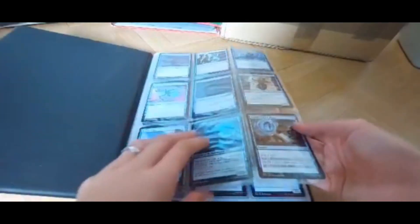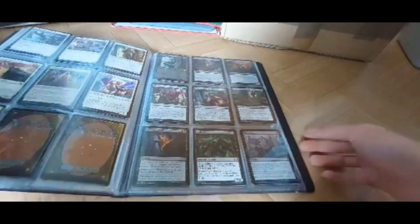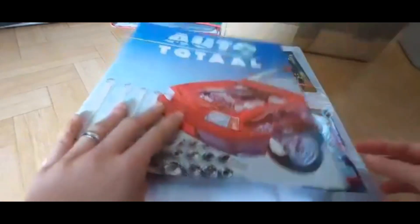Then in the next one we've got all of the regular cards sorted by color — blue, green, red, white, and black. They don't have any value but I collect them because I think they are cute, so the cute arts are just in here. Then there's this totally random binder.